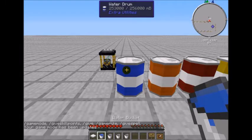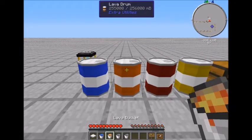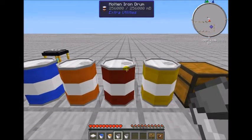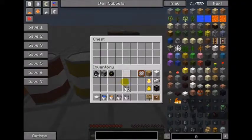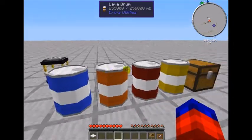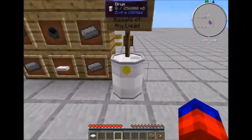If you just right-click on it, it will pull a bucket out of the water drum. If you wanted lava, you could come over here and pull a bucket of lava out. Those of you using Tinkers' Construct can store any of your molten liquids in the drum as well for further storage. 256 buckets is quite a bit and it'll take a while to empty one out — it comes as an empty drum and you have to fill it yourself.